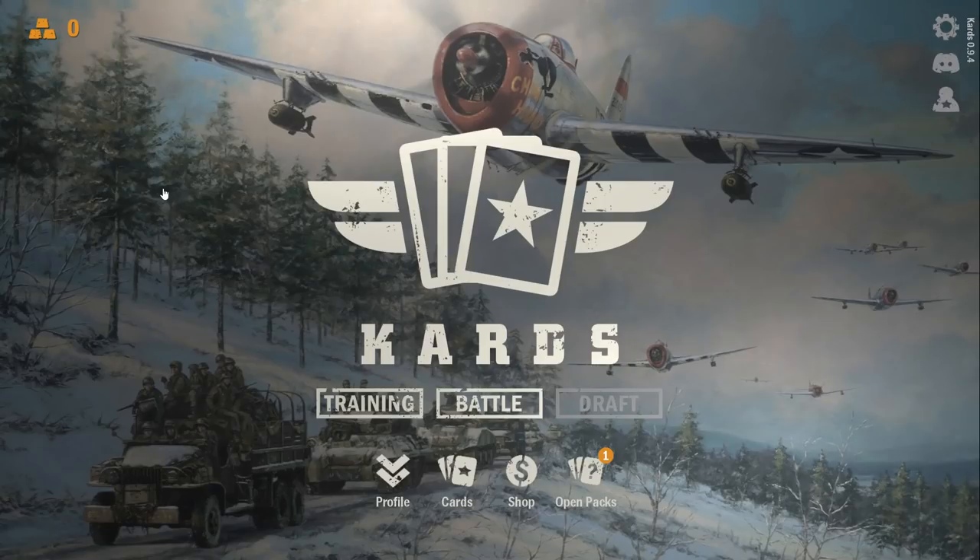Hello and welcome. Today we're going to take a look at Cards. This is a World War II style collectible card game being developed by 1939 Games. It's available on Steam Early Access at the moment, free to play. Free to play means you can of course spend all kinds of money on cards. It's sort of like a Hearthstone or Magic style of thing.